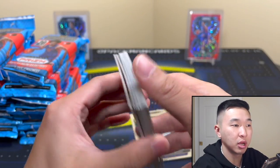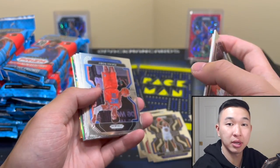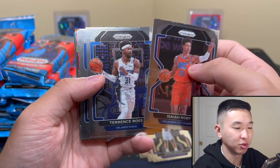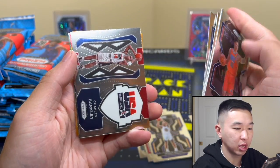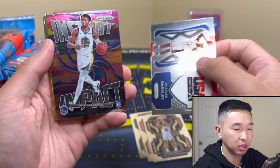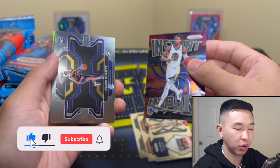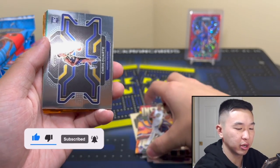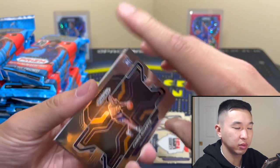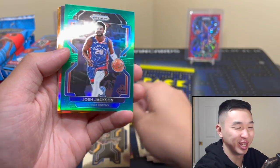These ship from Walmart and were on the site for a while, so you could have gotten them pretty easily. I checked back later like with the Optic cellos — they were still there. No huge rush to get these; they sit there for a bit. First pack: Charles Barkley insert, and a Duarte variation. I like the variations — nice to see.